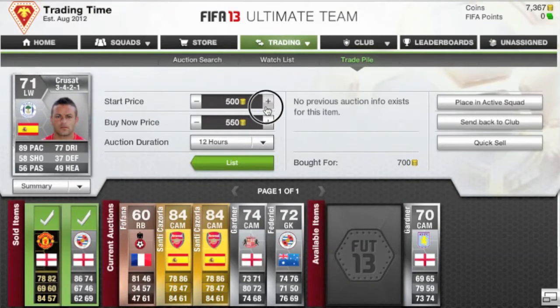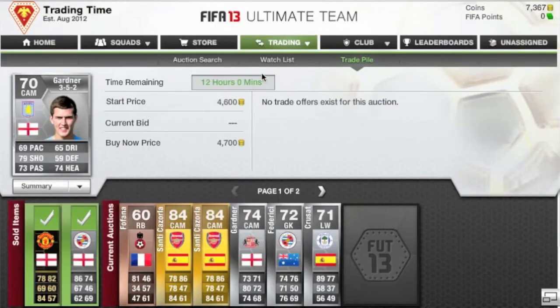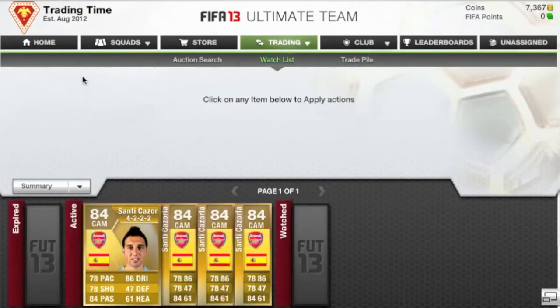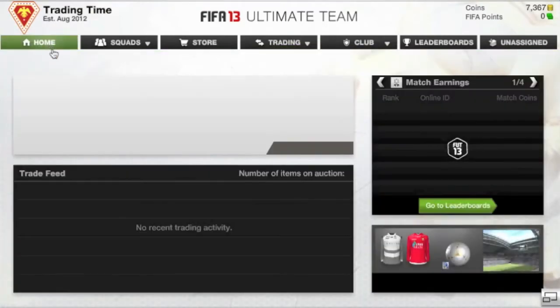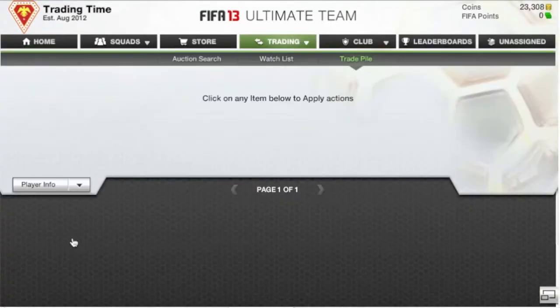Silvers, before the market crashed, you could pretty much trade exclusively silvers and make so much money. And that's exactly what I do — in the last episode I made a killing on silvers, and this episode I'm definitely making a ton of money on silvers still. Anytime you can make 1k on a small transaction, like I've been doing with the silvers, it's always good trading.